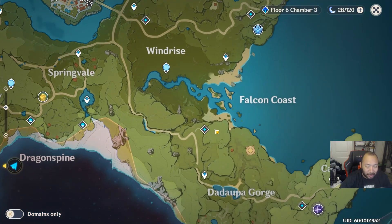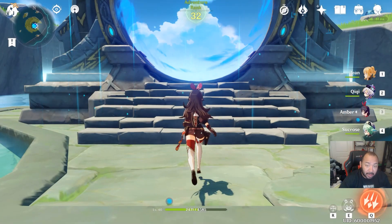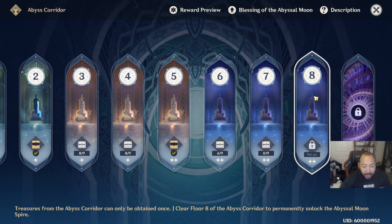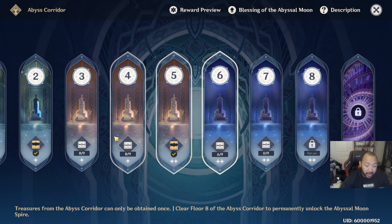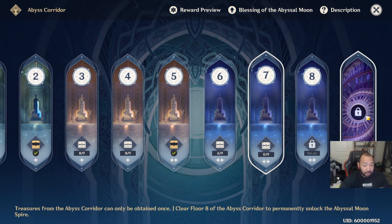We're going to skip over quests and story quests since you already know you can get primogems there. Let's talk about how the Spiral Abyss works. The first eight floors do not reset, but the abyss resets every two weeks. Once you get past floor eight you unlock the Spire. For floors one through eight, you get 100 primogems per chamber — 300 primogems per floor — for a grand total of 2,400 primogems for clearing them once. For floors nine through twelve, it's 150 primogems per floor, totaling 600 primogems. So every two weeks you get 600 free primogems — that's 1,200 a month on top of everything else.